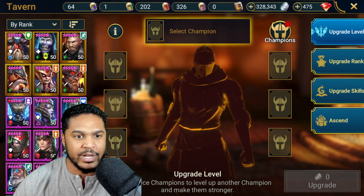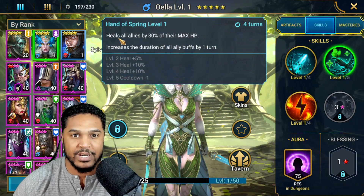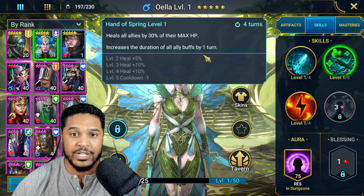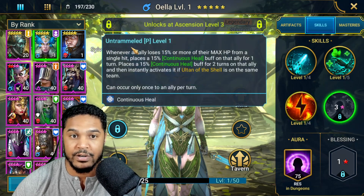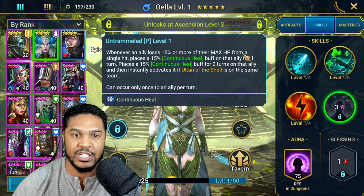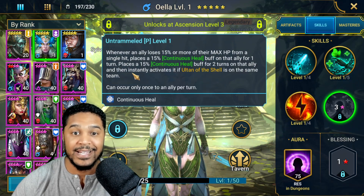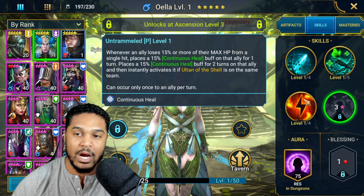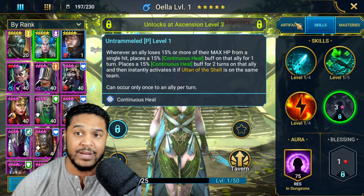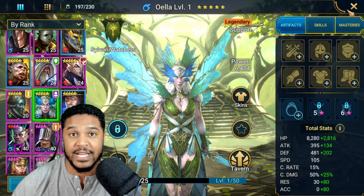I kind of want to read her kit again quickly. She's got attack one enemy with an 80% chance to decrease speed, books out to 100%. On the A2, heals all allies by 30% of their max HP and increases the duration of all buffs by one turn — that's actually a really strong ability. Also fills the turn meter of all allies by 30% and places a 50% increased resistance buff on all allies for two turns. Her passive: whenever an ally loses 15% or more of their max HP from a single hit, places a continuous heal buff on that ally for one turn, two turns if Ultiana the Shell is on the same team. 75% resistance in dungeons is pretty amazing — she's going to be a very powerful champion for Iron Twins so I can beat the final couple of stages.